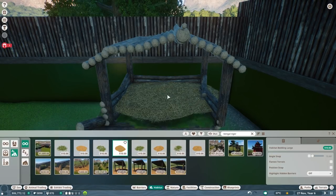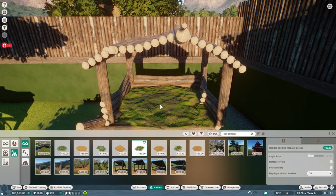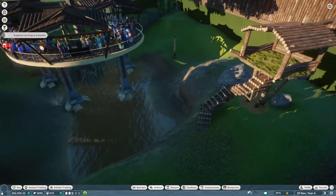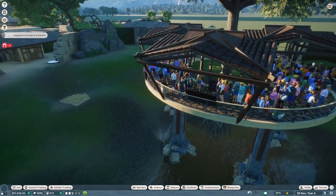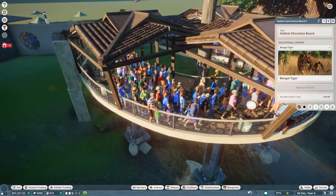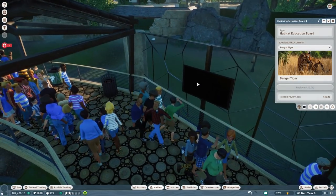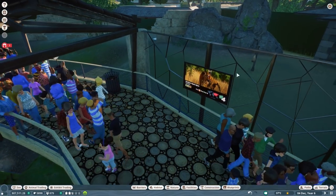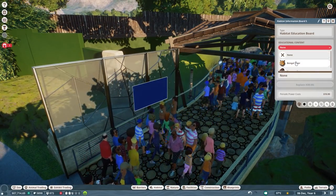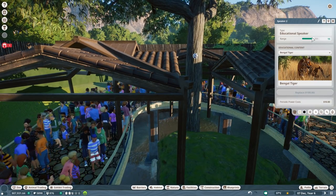Habitat - let's put the bedding in here and sync it in. I'll take the leaf one - I just want them to go there as their bedding so they have it as their fulfillment requirement. Our guests need some education, so I'm going to put in the Bengal tiger education board here. God, it's so crowded. It is so crowded and it makes us huge money.